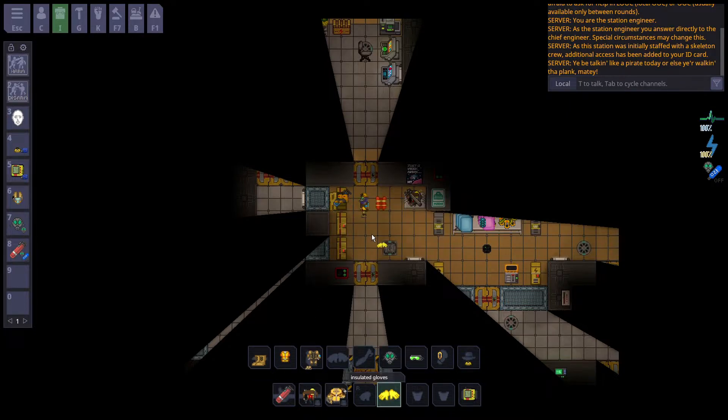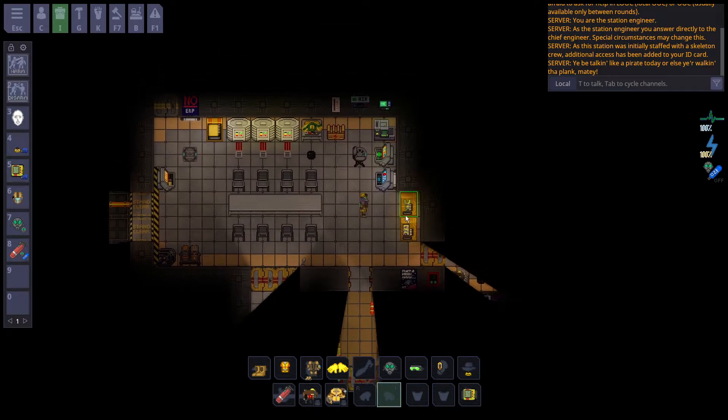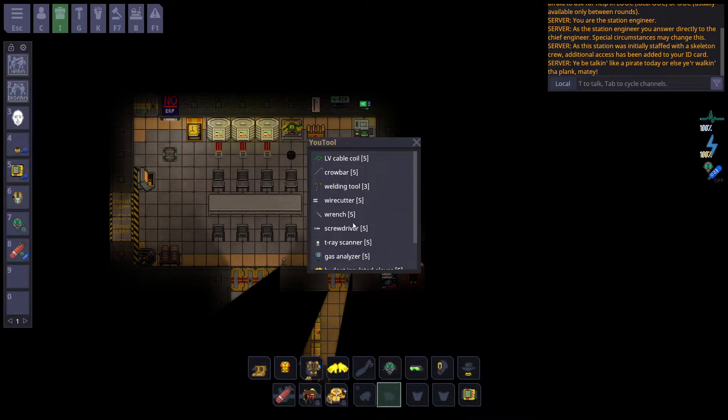You're going to want to open up the locker and grab the hard suit, insulated gloves, gas mask, and either the nitrogen or oxygen tank depending on your race. Ifit uses nitrogen, every other race currently uses oxygen. The tank can fit in your suit slot after you put on your hard suit, meaning you aren't using any inventory space for all your essentials.